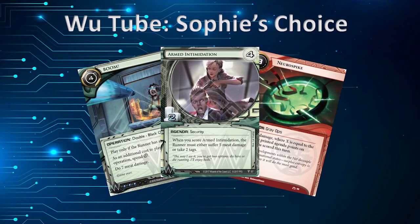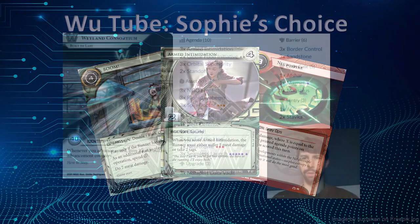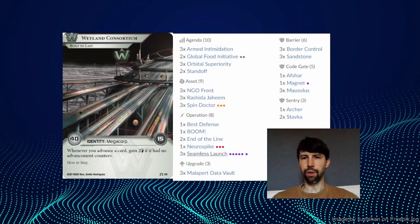Welcome to WooTube. My name's Bahram Wu and this is Sophie's Choice, built to last. This is a deck which I've been playing for a while now. I've been tweaking it as I go and I actually really enjoy it. I've played a few different versions and this is the most recent version which I've settled on.